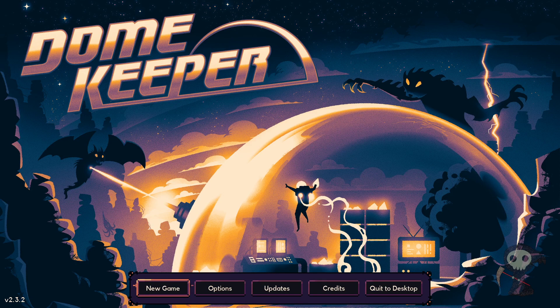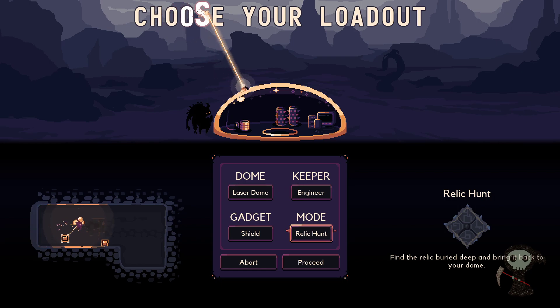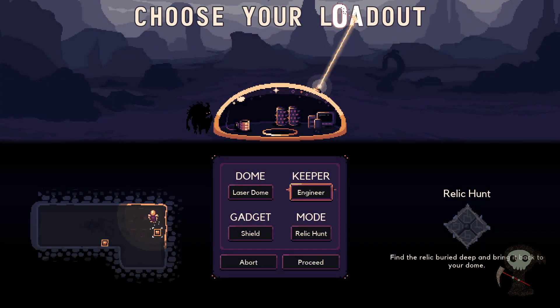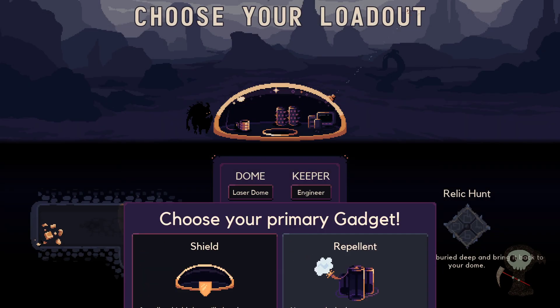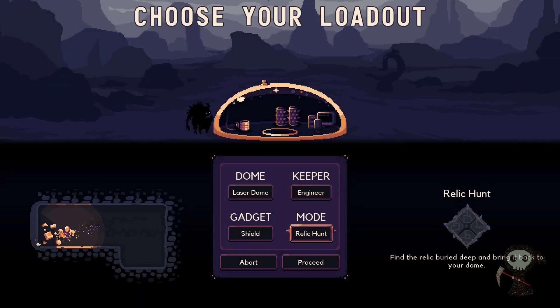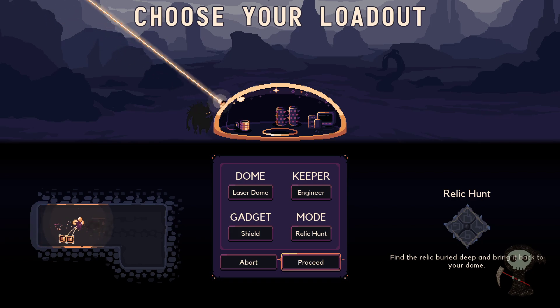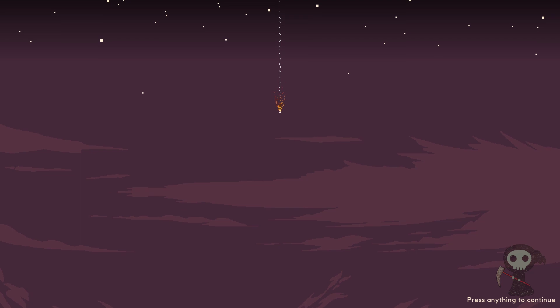Hello my friends and welcome to Dome Keeper - it used to have a different name but I only know it as Dome Keeper. We're gonna start a new game. Choosing our loadout: we have sword dome, not unlocked yet, keeper engineer gadget. This is the shield mode - should be a relic hunt. Find the relic very deep, build it, and bring it back. Let's proceed - we're going normal on a small map.